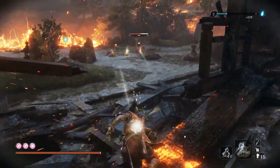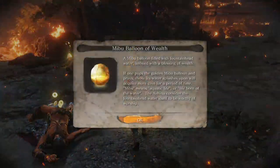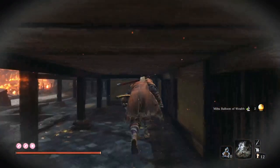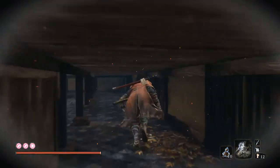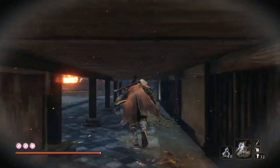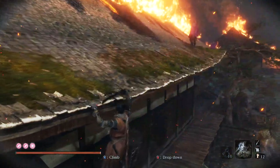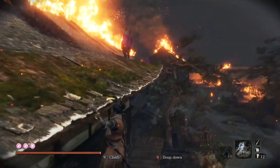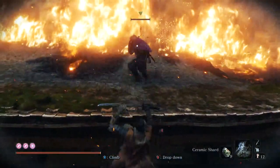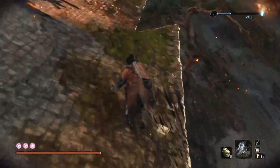Now we kill these guys and sneak under the running board thing, just like we did the first time. There are three lone shadows on the roof above you — that's why we're sneaking down this way so none of them see you. There's a way to backstab all three of them. When you're at the apex, press square and your character will turn 90 degrees to grab onto the ledge. Go along and lob a ceramic shard at him — he'll look around confused.